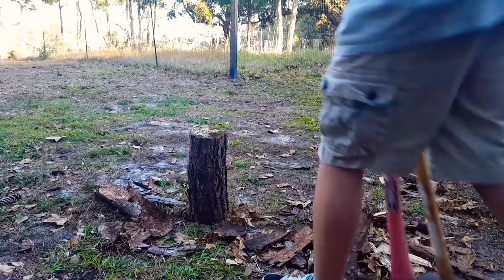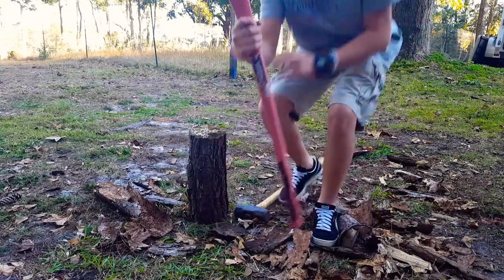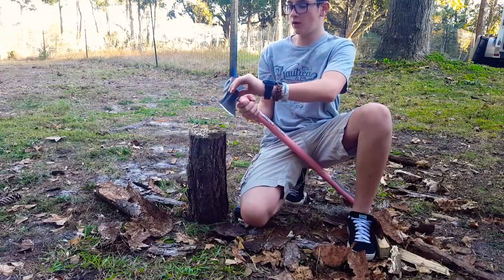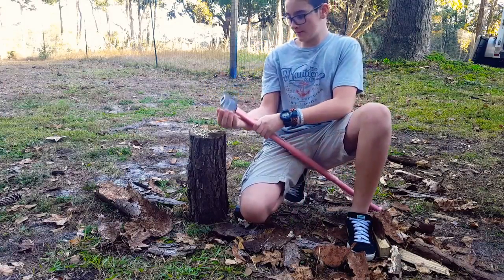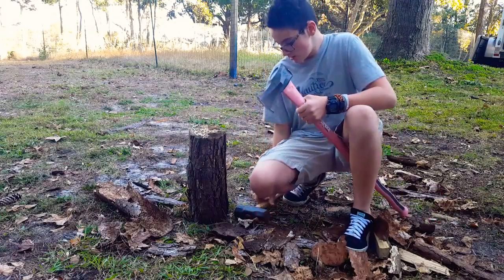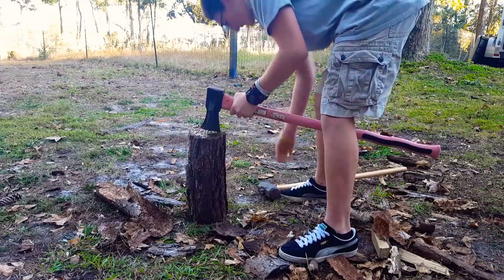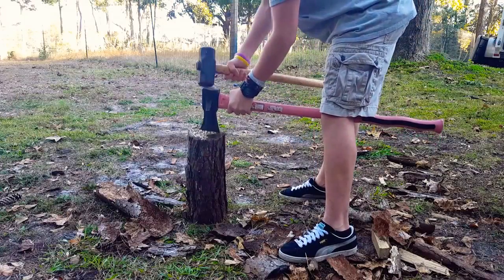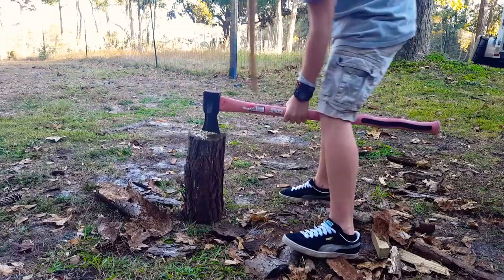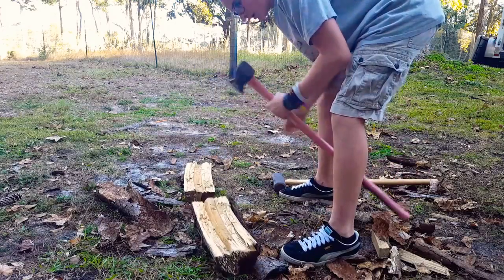Chopping wood — alright guys, today what I'm gonna be chopping my wood with is a splitter axe. They're different than a traditional axe because they have these ridges that come up from the axe head, so when the blade hits the wood it splits it. And also a sledgehammer. What I'm gonna do first is just get the axe in there, then hit it a couple times with the sledgehammer and she splits.